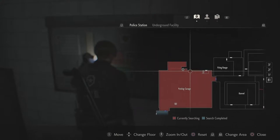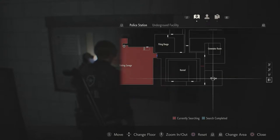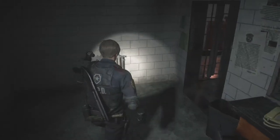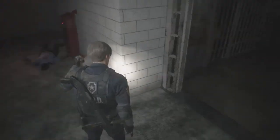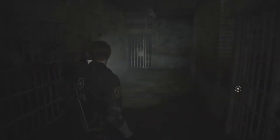Parking garage — need a card reader, card key. Firing range. I don't want to go to the morgue — I don't even want to go to the morgue. Anything here? No. Zombie, please stay down. I don't want to go to the morgue — oh that's not cool.